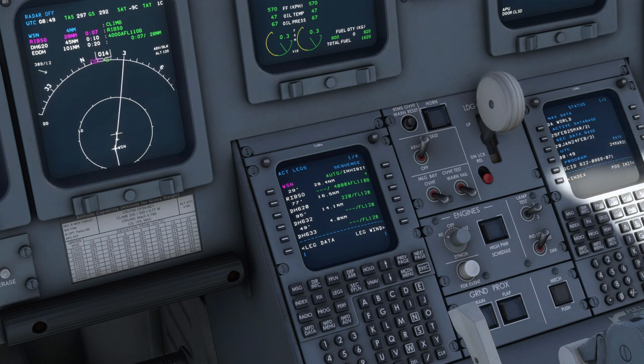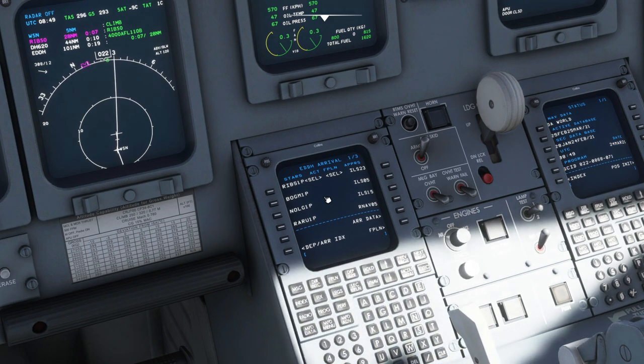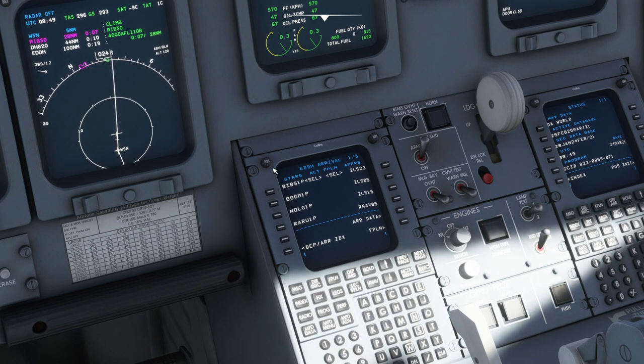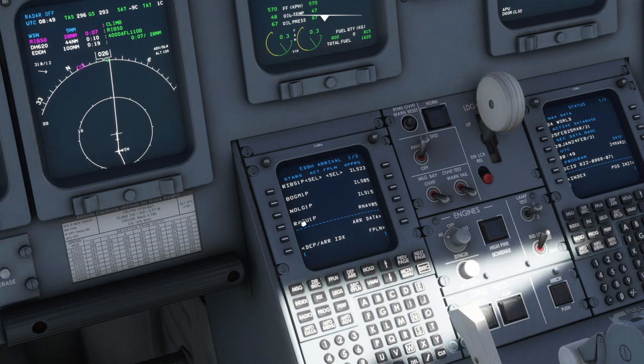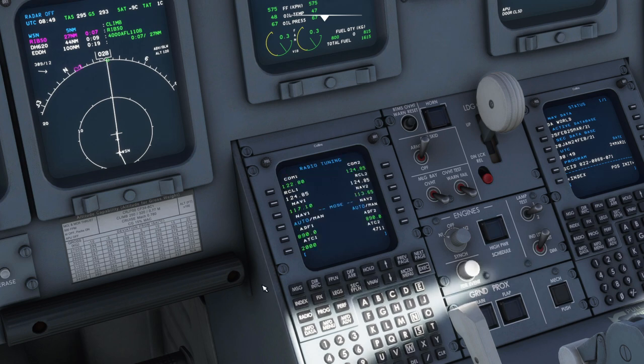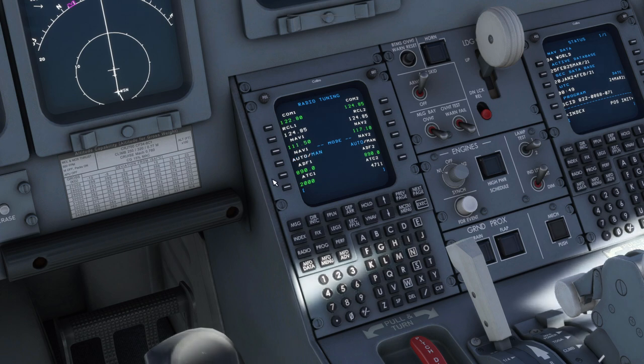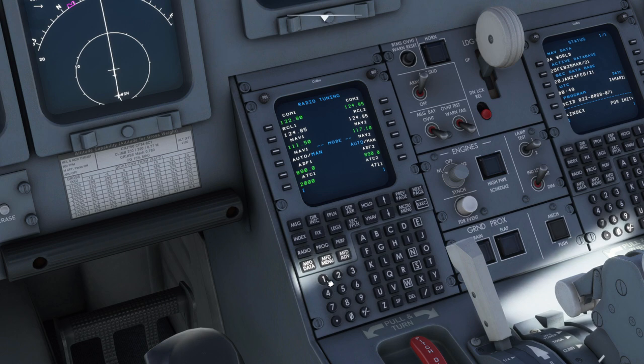On the arrivals page we've entered Hamburg, selected ILS 23, and it's given us the STARs for that - we've selected the RIBSO 1 Papa. On the radio tab we need the ILS frequency of 111.5 tuned in. We can also select Nav 2 as 113.1, which is the Hamburg VOR for use in case of a go-around.